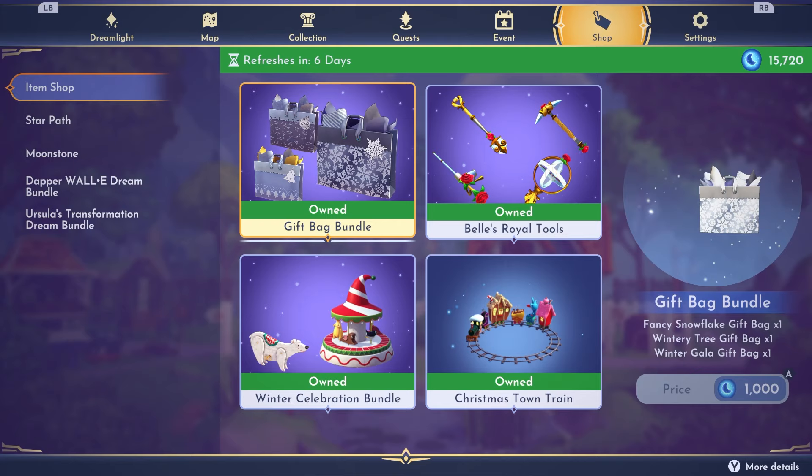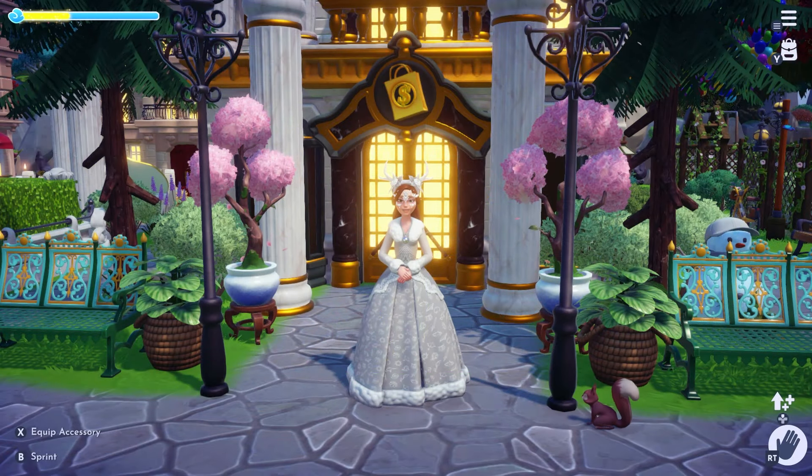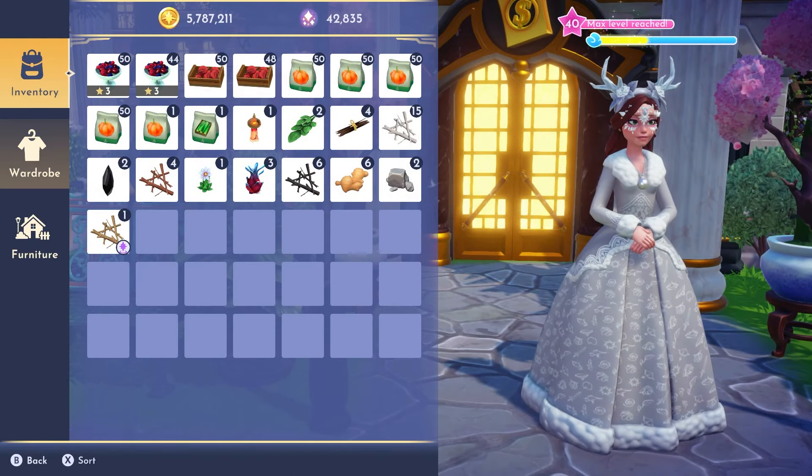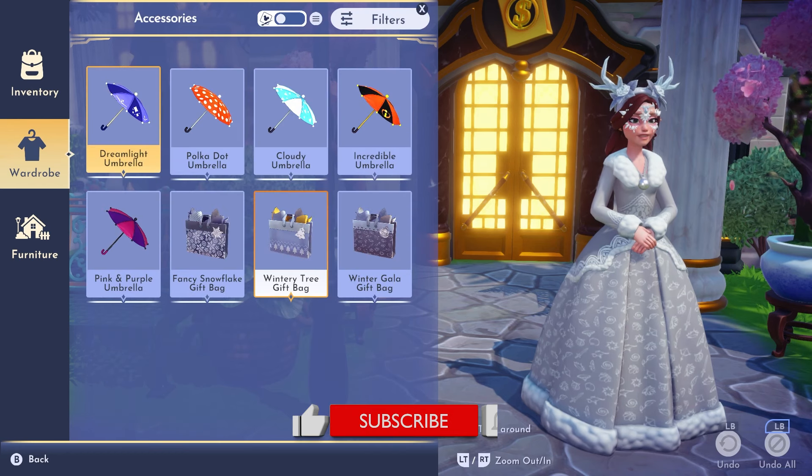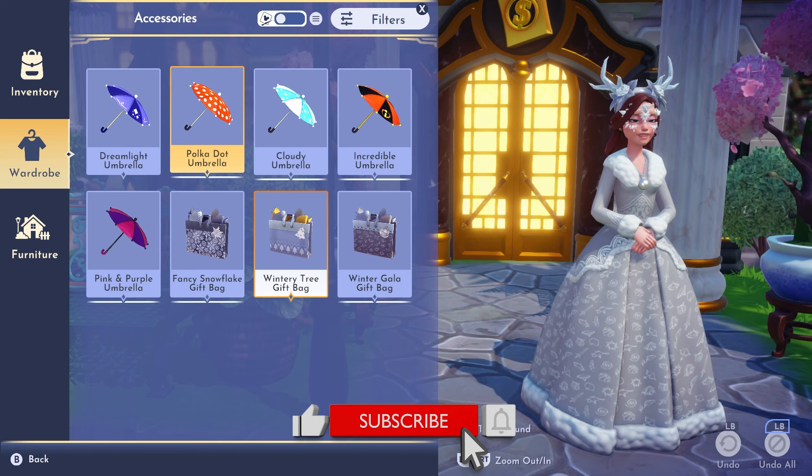I am so excited that they gave these to us. What about you guys? Are you excited for these? Have you bought them yet? Let me know in the comments. In order to use these new gift bags, you'll need to first equip yourself with them. To do that, you need to go into your wardrobe and then go to accessories. You basically equip yourself the same way you would with the umbrellas — you just click on one, then back out of your menu.